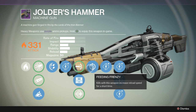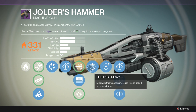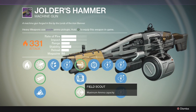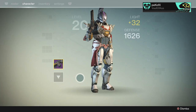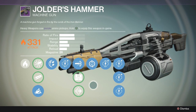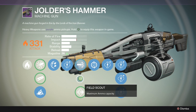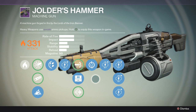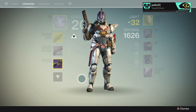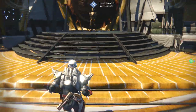Field Scout is a must with this weapon. I also have Feeding Frenzy, which is ridiculous because it procs with one kill — you get one kill, reload, and it doubles the reload speed. Field Scout is a must because without it, it only has 26 rounds. Field Scout essentially doubles the ammo and gives you a lot more ammo reserve, so you can't really argue not having it.